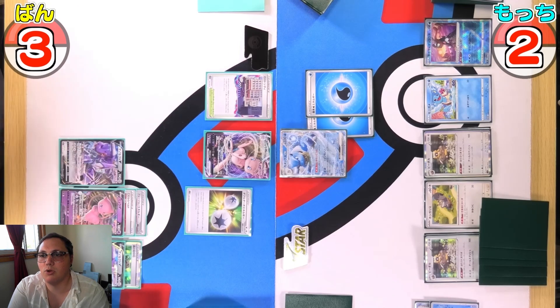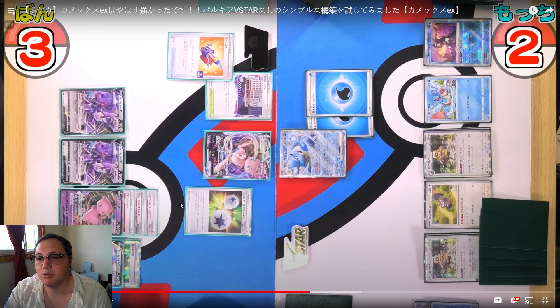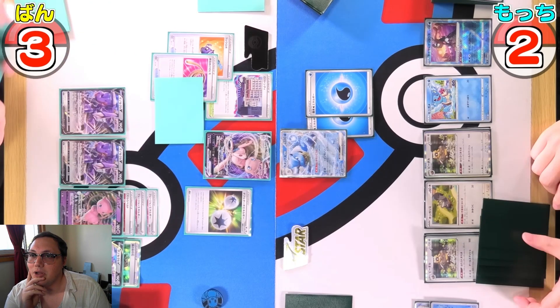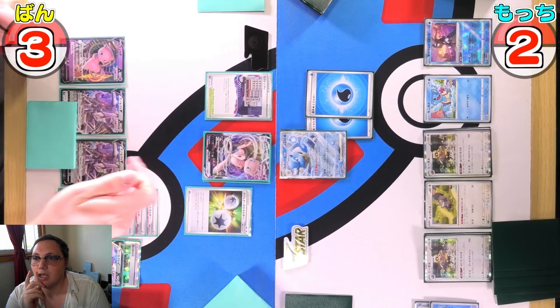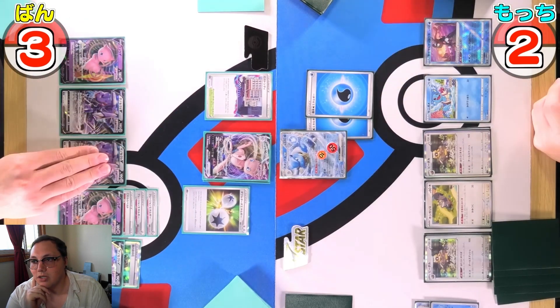Mew VMAX is promoted with the Double Turbo on it. The other Mew in play is fully powered with Fusion Strike Energy, meaning it can swing for the full 210 — minus the 30 from Blastoise's ability — rather than also having to minus the 20 for Double Turbo. Cramming an Escape Rope — you don't see that often with Mew players. Grabbing another Mew, using the Fusion Strike System to draw cards, then swinging for 160: 210 minus 20 minus 30.